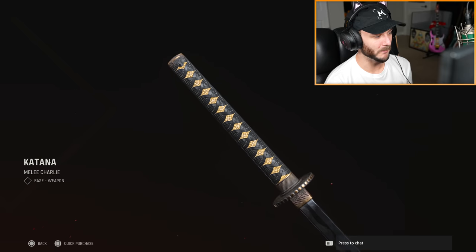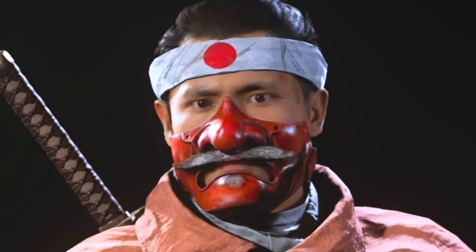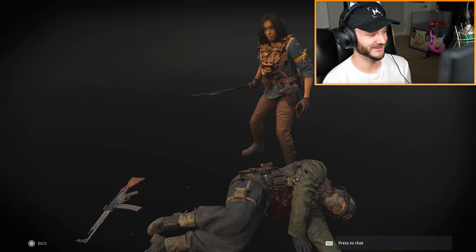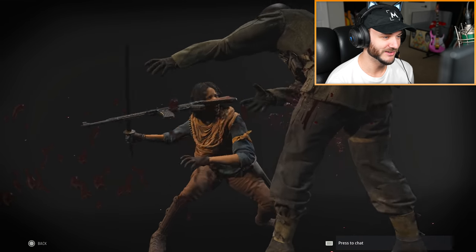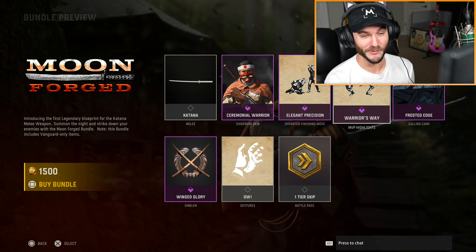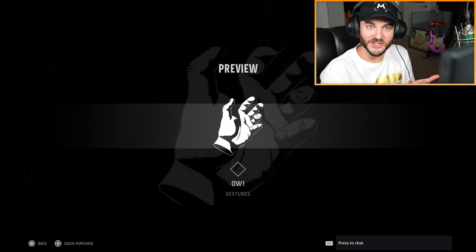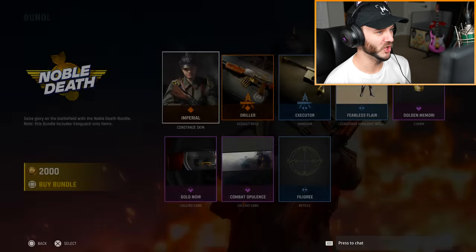Next up we have the Moon Forged bundle. You can get the base weapon version of a katana — not too far-fetched. There's a skin for Shiganori, his nose is looking quite enlarged. The Elegant Precision finishing move looks decent, not bad. We have the Warrior's Way MVP highlights for the end screen — that is ugly. Then there's the Owl gesture, and that's literally all I have to go off of. Why are there no actual previews for gestures? I'm so confused.